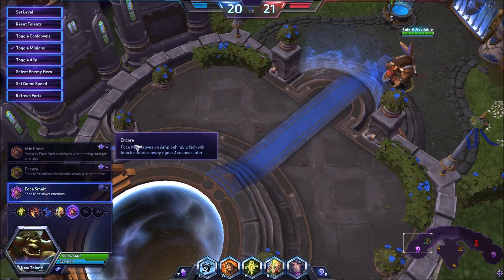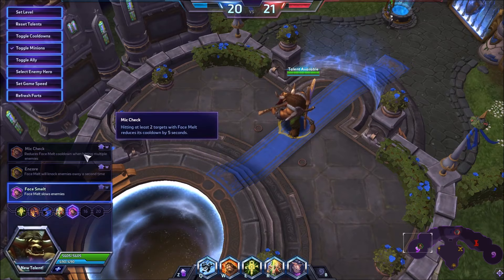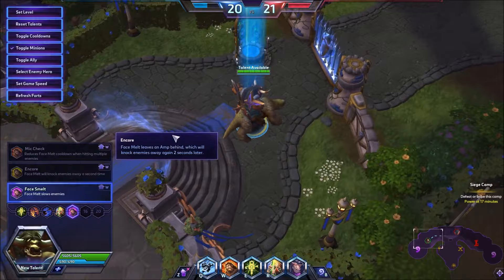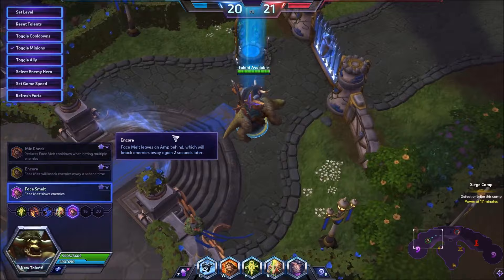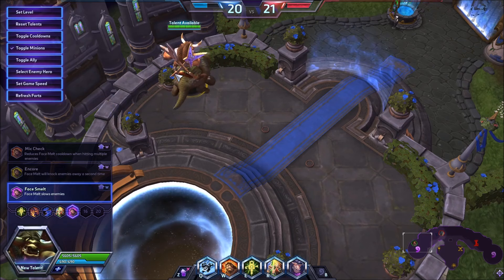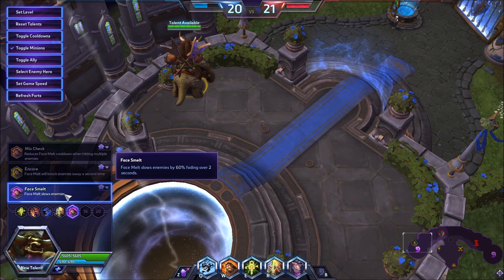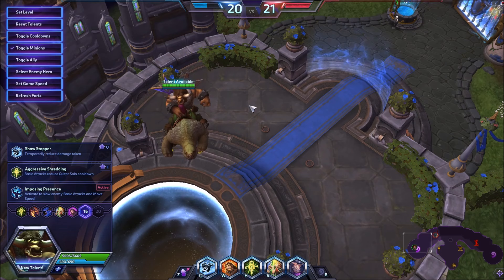I don't think there's really an argument for the other level 13 options. Mic Check is pretty cool if you want to peel a Butcher - you could pair Loudspeakers with Mic Check for that. Encore might have its place on certain maps like Cursed Hollow or Towers of Doom, just being able to set up a second speaker to be annoying, but all it's really doing is knocking the person back. We'll have to wait on that talent. By default for this patch, I think Face Melt is where we want to be.